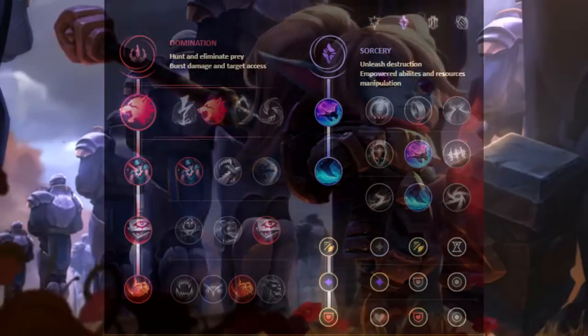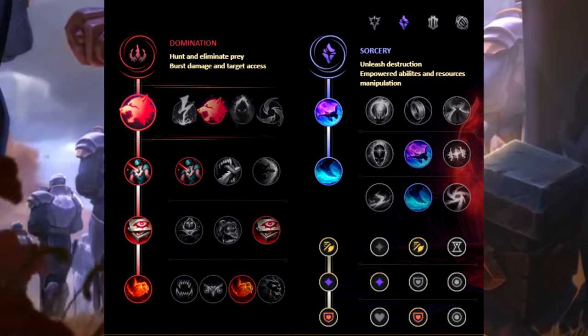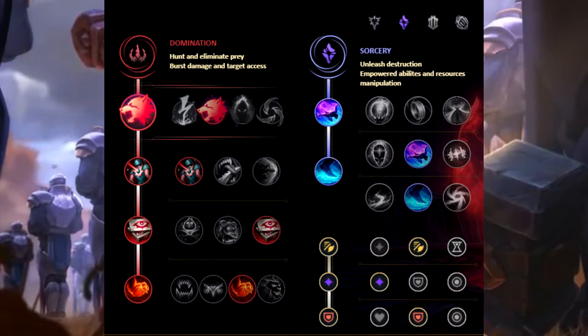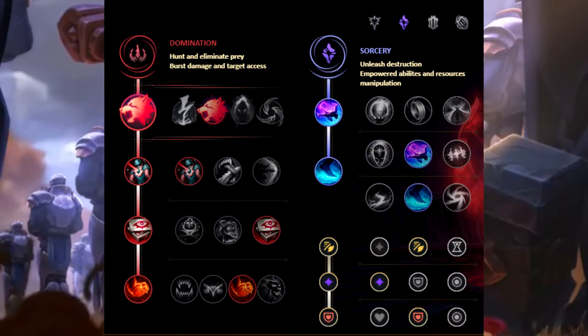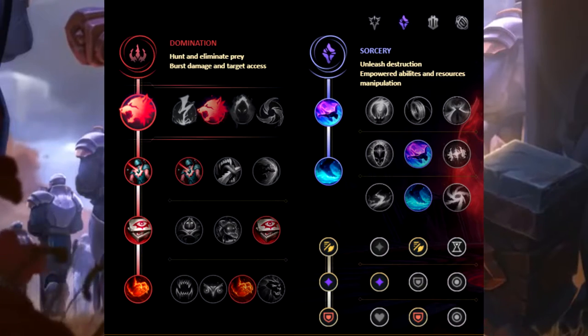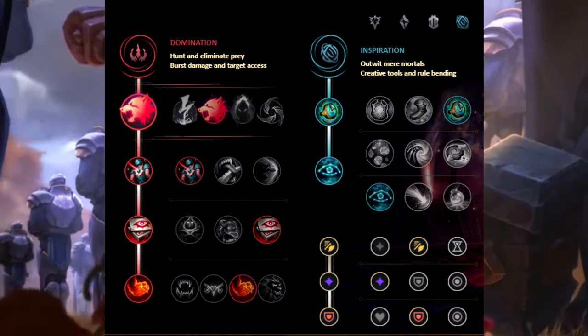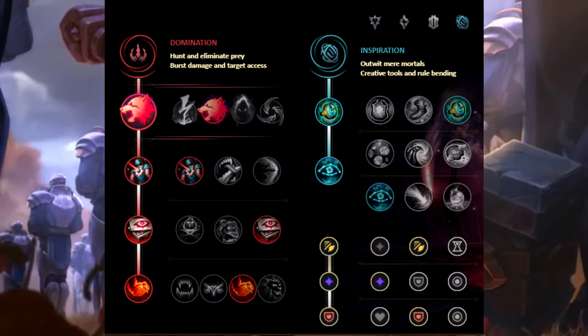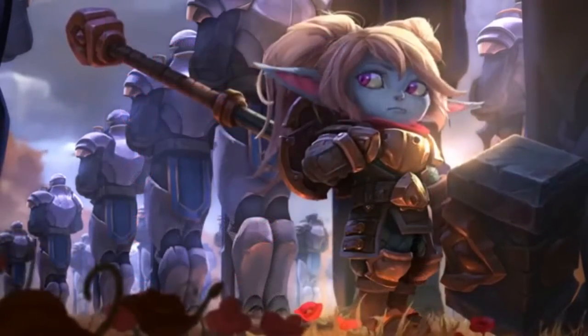Next up we have Predator Poppy. The primary tree is once again Domination, this time with Predator, Cheap Shot, Eyeball Collection, and Relentless Hunter. The secondary tree can either be Sorcery with Celerity and Waterwalking, or Inspiration with Perfect Timing and Cosmic Insight. The tertiary runes are once again Attack Speed, Adaptive Force, and Armor.